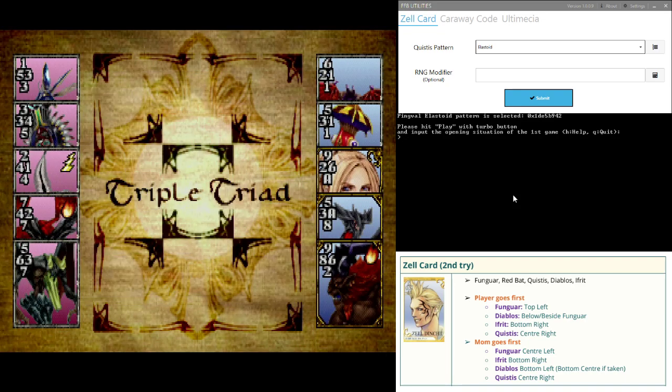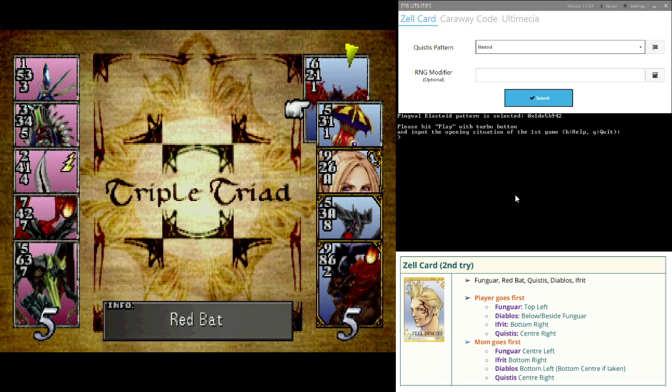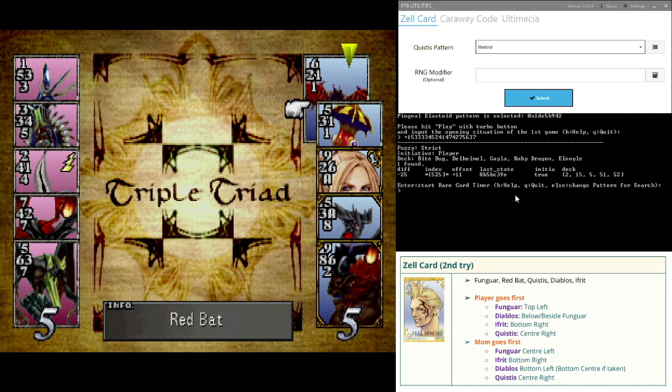Now I'm going to play the cards that it tells me to play. At the start, we need to tell the program what's going on — we either start with a plus or a minus. If we go first, we start with a plus — plus for initiative. Minus means they've got initiative. I went first. Now I need to enter the enemy's card values. This is done top, left, right, bottom. So for the first card, there's bug bite — it's 1533. I'll type it in: 1533. You can put commas and periods here if you want, to help spread it out. I'm just going to do it the way I normally do it — you do not need separators. So: 1533, 3345, 2414, 7427, 5637. Hit enter. It's found where we are in the RNG.